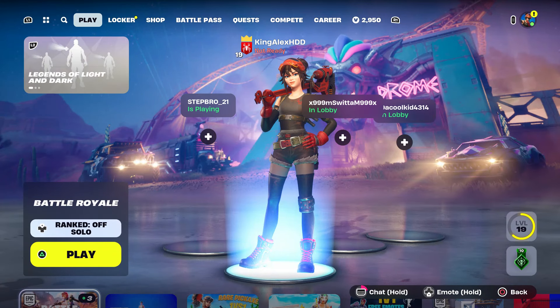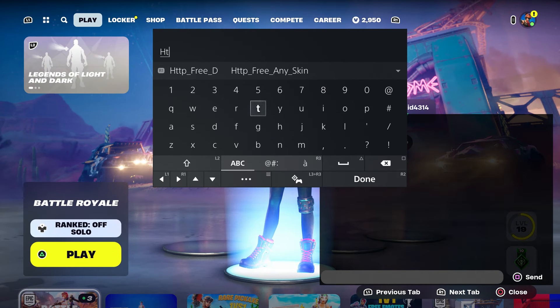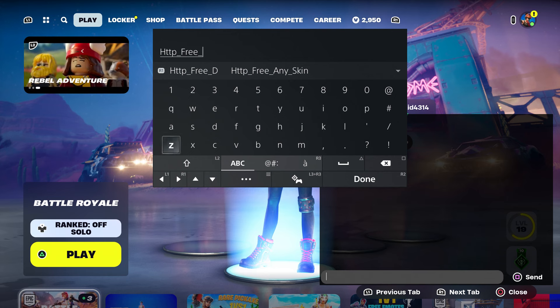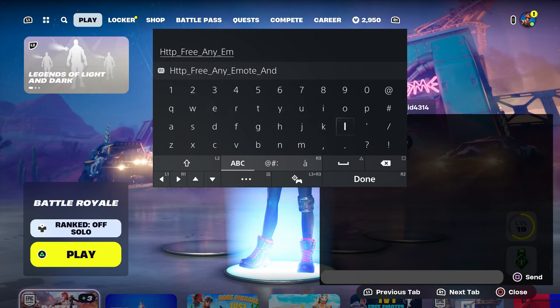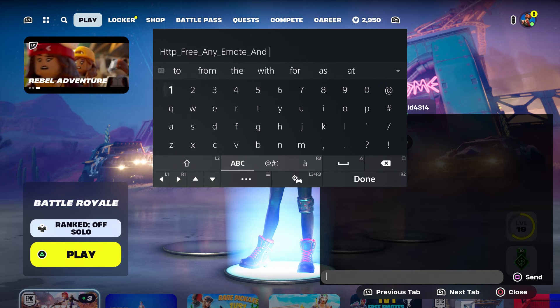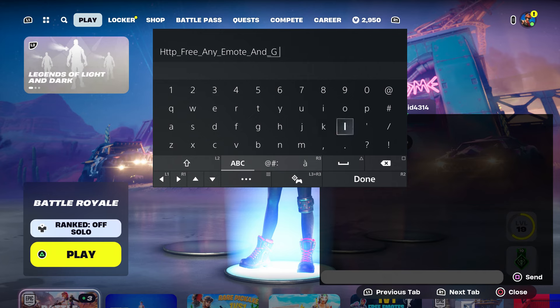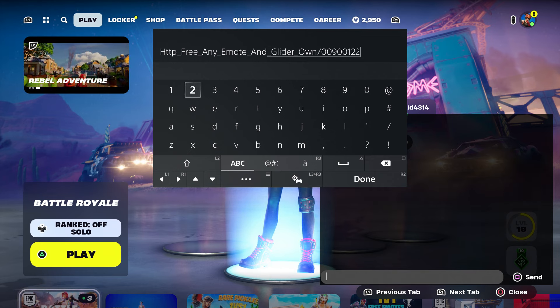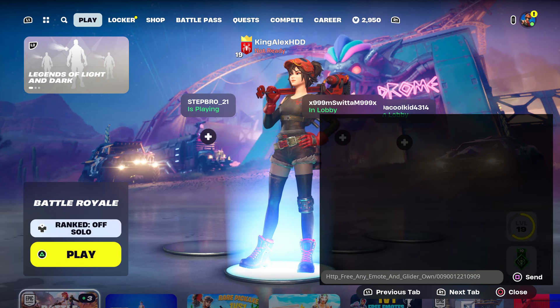I'm going to show you step by step. We're going to come over here and enter the code. It's going to be: HTTP underscore, type in 'free' underscore, any underscore, 'emo' — so if you want to choose any emote in the item shop you can do that. Then put the underscore and type 'n', then put the underscore 'glider', then put the underscore 'own', then put dash zero-zero-nine-zero-zero-one-two-two-one-zero-nine-zero-nine, and press done.